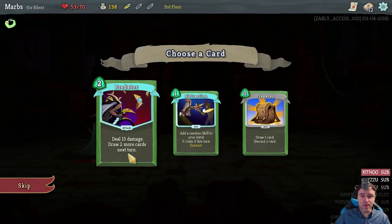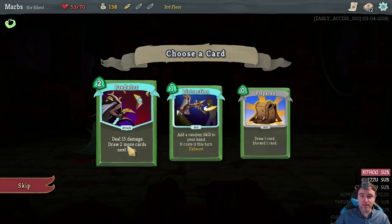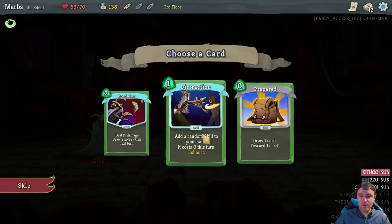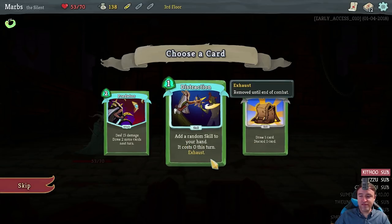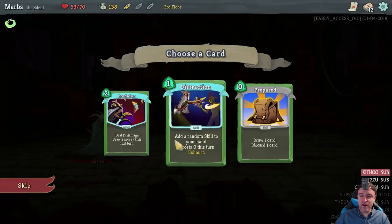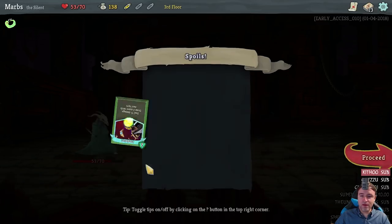Give me a good card. Deal 15 damage, draw 2 more cards next turn — that's pretty nice. Destruction: add a random skill to your hand, it costs 0 this turn. That's potentially really nice because it's specifically a skill, which can enable combos. But Predator is pretty good — it's a big attack and it gives you more cards on the next turn. Let's get Predator.